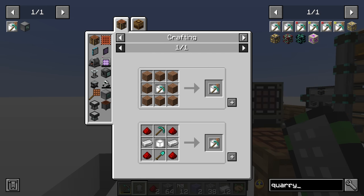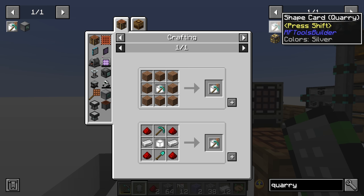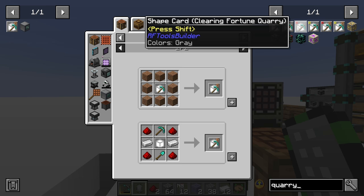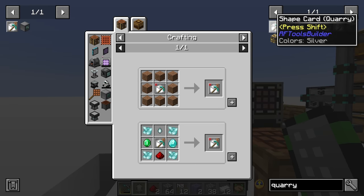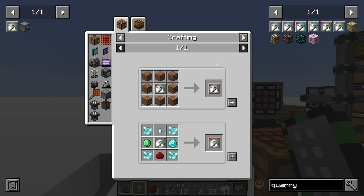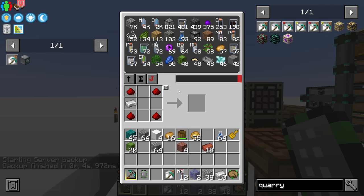With six bricks we can craft the shape card and turn it into a quarry card. There are a few different types: the basic quarry card mines ores and replaces them with dirt; the clearing quarry card deletes all blocks leaving a crater; the fortune clearing quarry card gets more diamonds, redstone, and lapis but requires fortune; the regular fortune quarry card replaces with dirt; and the silk quarry picks up ores unprocessed. For now we'll go with the regular quarry card.